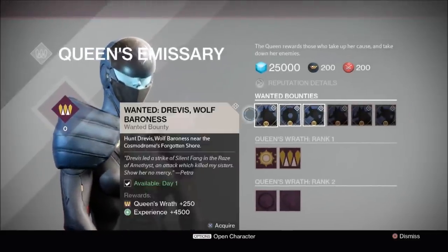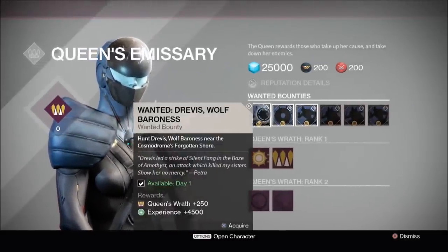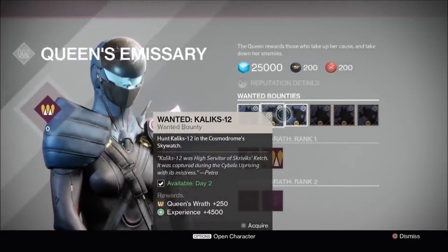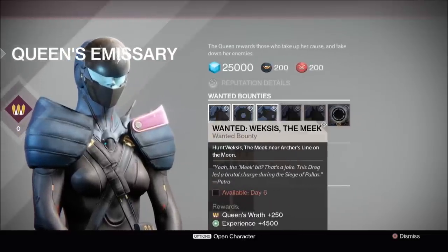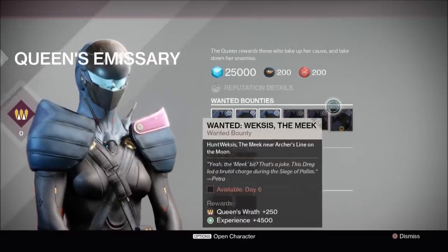Now the first thing you'll notice is Petra Venj's appearance in the tower and she comes bearing bounties which can be completed in return for Queen's Wrath reputation, and while you're completing these bounties you'll notice some other new additions to the game.